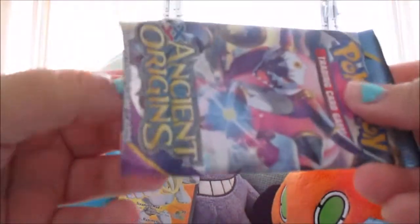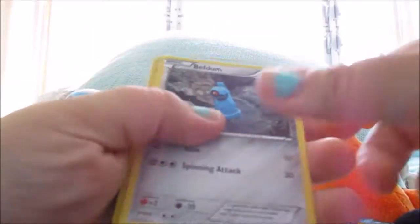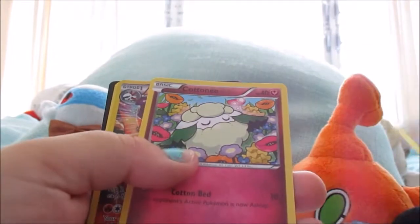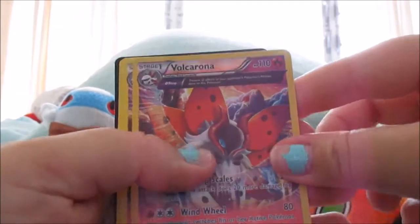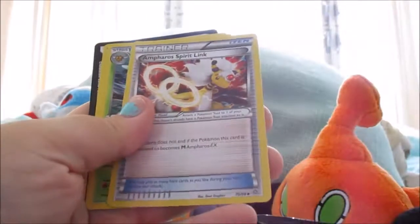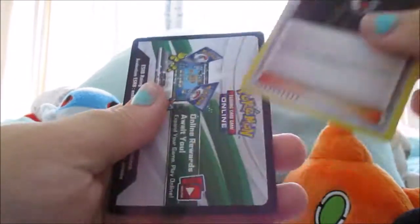In the Hoopa Unbound pack — I was trying to save these packs because they're really nice — we got a Goomy, Beldum, Unown — I love that Unown actually — Baltoy, Cottonee, a Volcarona Reverse, and then we also got a Volcarona Rare. I thought that was crazy, I love when that happens. Bae Spirit Link, a Vespiquen, and a Lysandre.